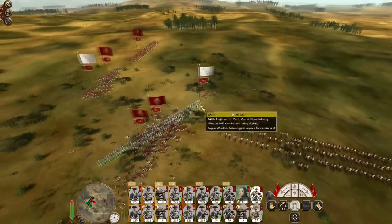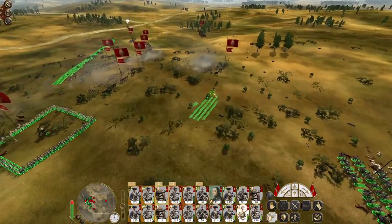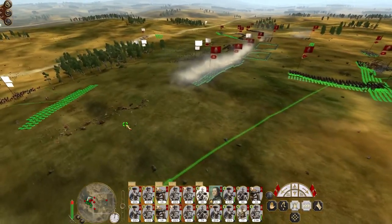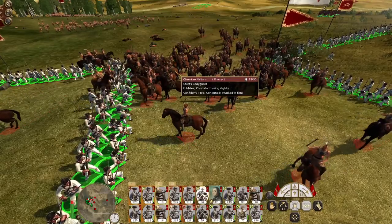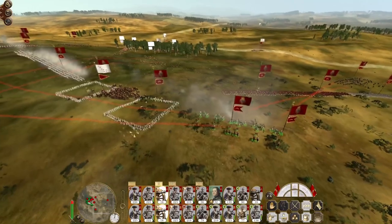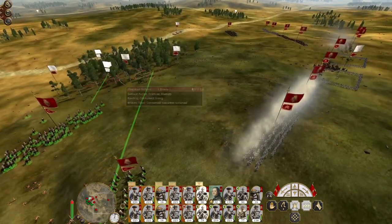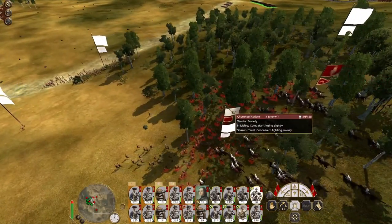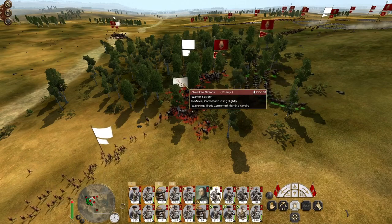Surround my cavalry up to attack their guns. That's the rearward attack dealt with — not that it was particularly significant, but it needed fixing. Chief's bodyguard is going to try and thread the needle — unsuccessfully. My square formations have a thing or two to say to you guys. The cavalry can knock out that gunner. Both of you charge the warrior society — you should clear them out, especially as they're already wavering when the second charge comes in. That should knock them out.